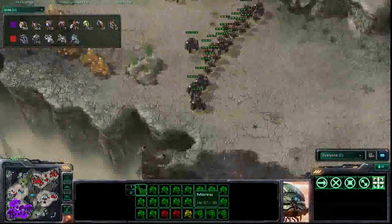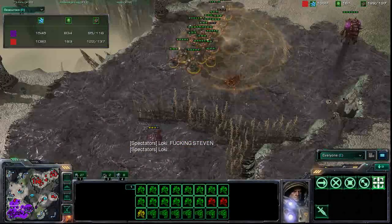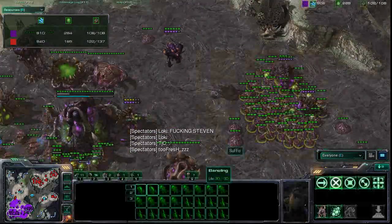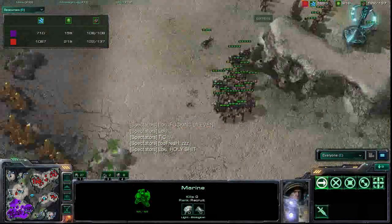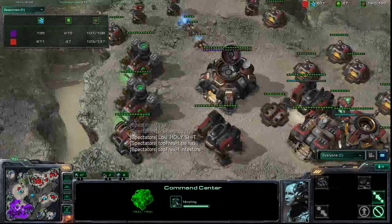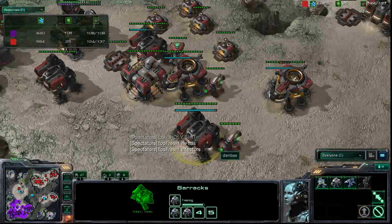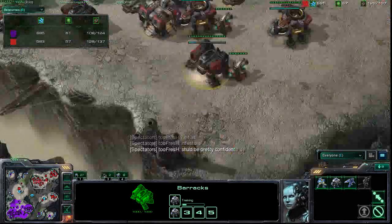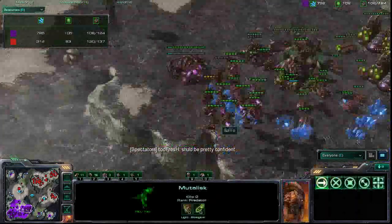Something's fishy — Suffo might be trying to bait Dombe into pushing out, and it was successful because here comes Dombe with a good chunk of his army. They're coming in, picking off a couple of creep tumors. Suffo still has this huge army with a couple of infestors. No push actually from Dombe — he looks like he's going to retreat and go back to square one, just building up the army again. What we both called an all-in strategy from Dombe, he's been able to recover from quite nicely.